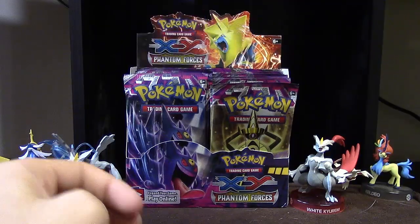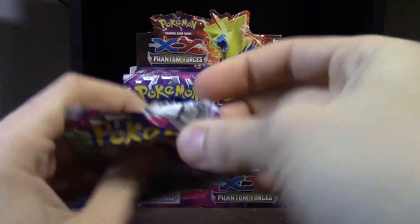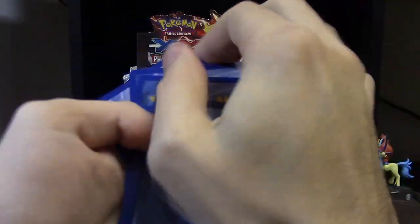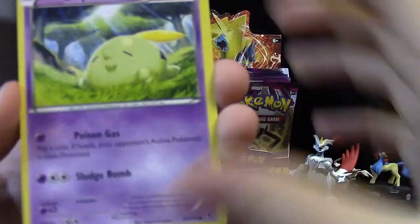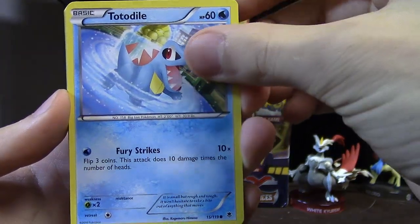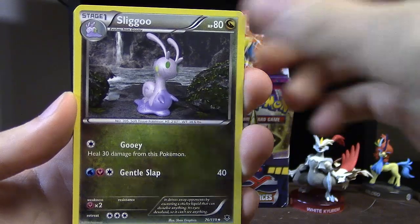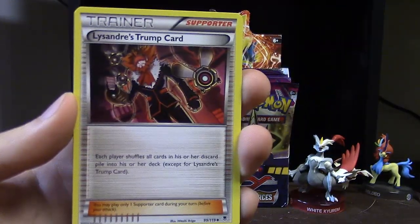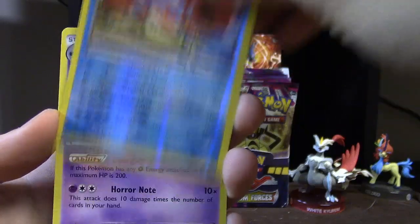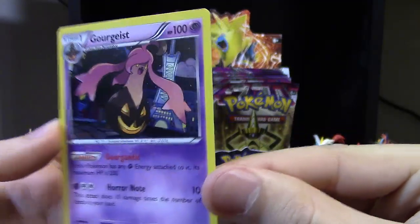I'll grab a random pack from the back now — probably going to mess up the whole pattern of how these things go by opening out of order. Don't expect consistency, even though I like consistency. Gulpin, Frillish, Totodile, Alomomola, Dedene, Sligoo, Zerosic, another Lysander's Trump Card, reverse Kingler, and a holographic Gourgeist. It kinda sucks but it's really shiny and nice looking.